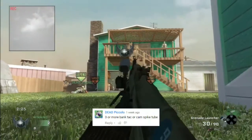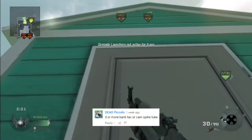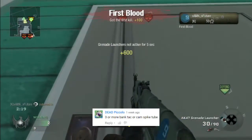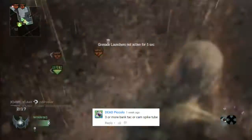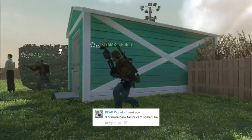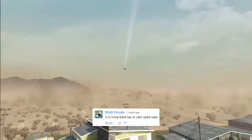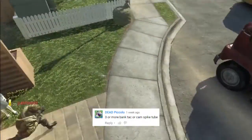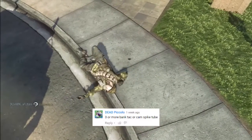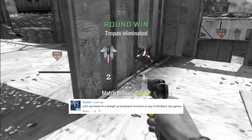Up next, Dead Piccolo wanted to see a three or more bank tackle cam spike tube. Future will take you out on this one, hitting a very nice camera spike tube on Black Ops 1. In theatre mode, he chucks his camera down, lines up with it, and fires his tube off of it. It flies all the way across the map, hitting the frame of the window twice and then hitting the floor. That's definitely at least a three bank tube — a very nice three bank tube there on Black Ops 1.